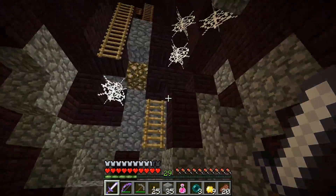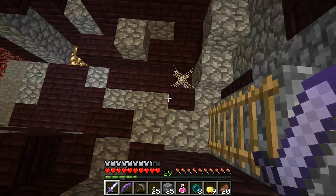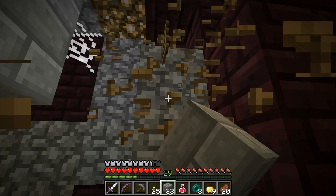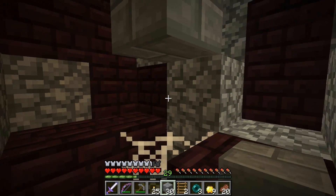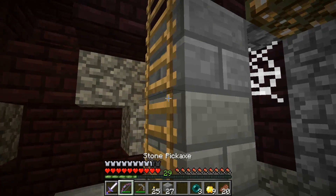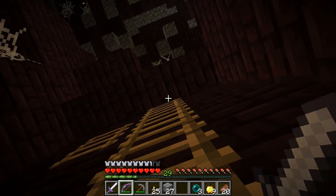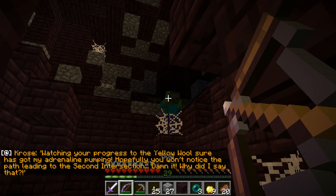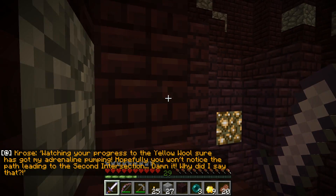This does look like a wool-able building. How is this supposed to work? I could just do that, and then that. I really should bring ladders with me. Then I'm up here. Gonna be a bit complicated. There's a zombie and a chest over there. Watching your progress to the yellow wool — sure you guys got my adrenaline pumping. Hopefully you won't notice the path leading to the second intersection.